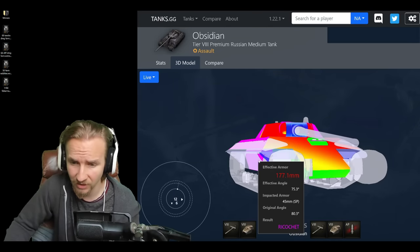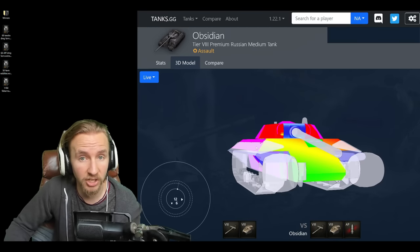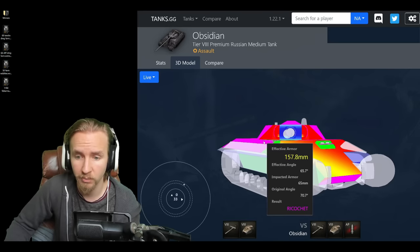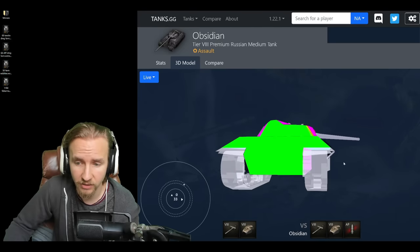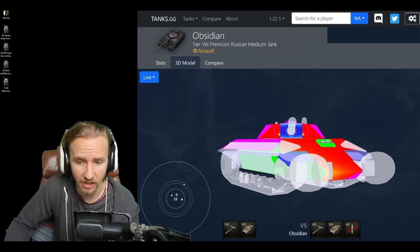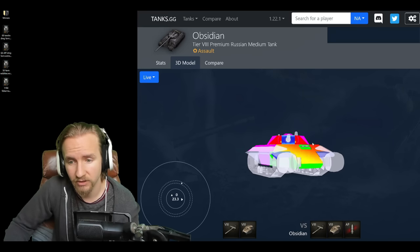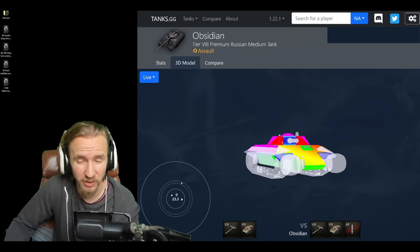You can overangle the Obsidian to trick opponents into shooting the well-angled upper side armor. In front of the poor 40mm hull armor there is 45mm of spaced armor protection, again allowing you to overangle and get away with a lot. But if you don't overangle, the whole front of your hull is very weak against most tanks. The turret is quite thick in parts; however, once opponents have decent penetration — 242mm for example — the turret becomes easy to penetrate at 250mm.